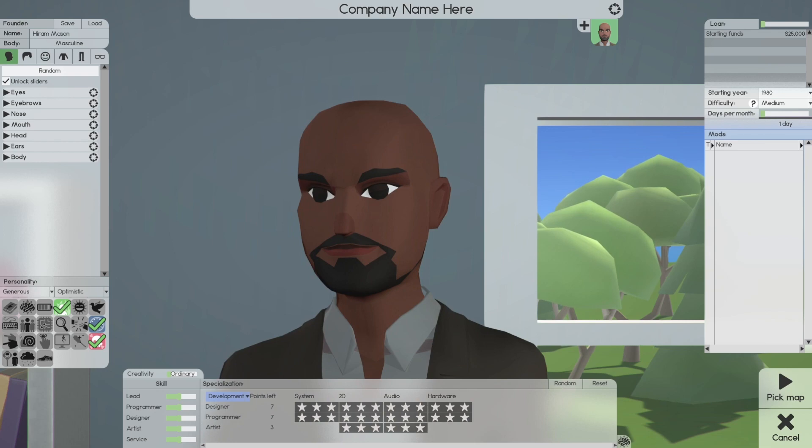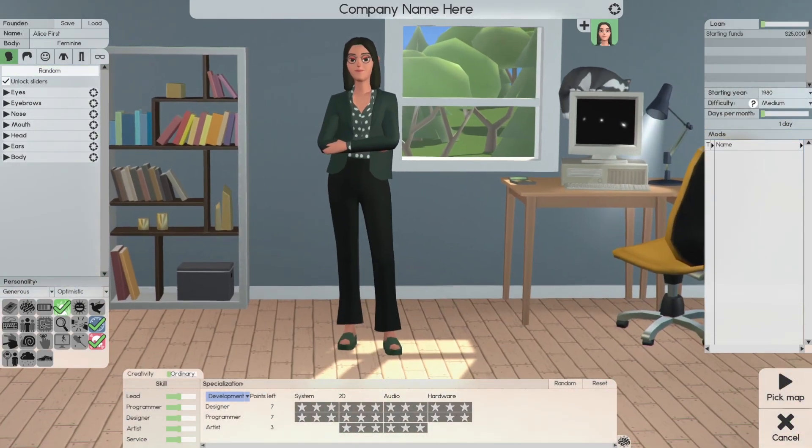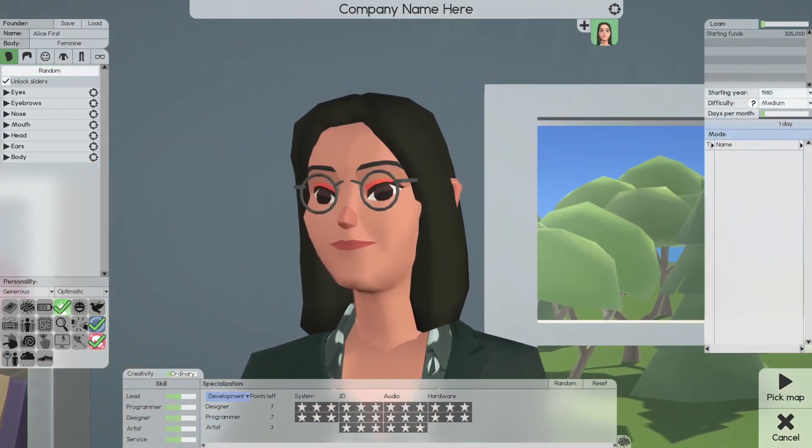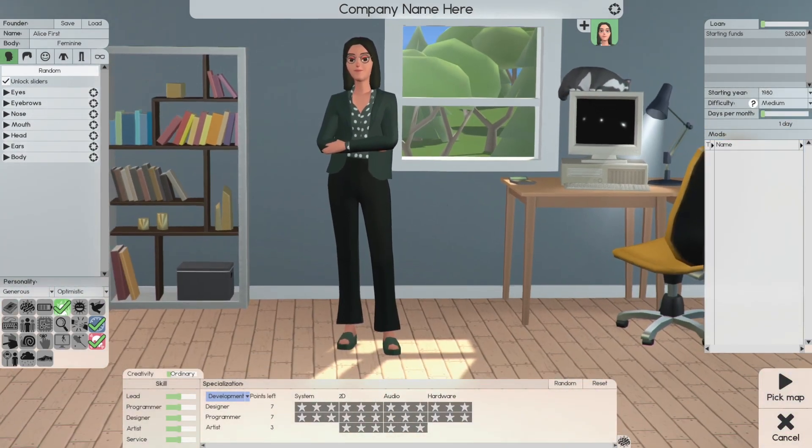Okay, so I've created two characters. Let's go load the first character, Alice. When you come upon Alice and you realize she's got an ear sticking out, you can just go in and make the correction — fix the ear sticking out.